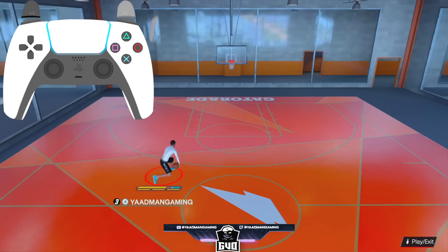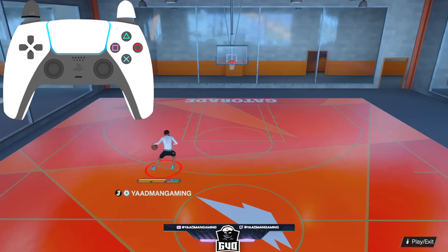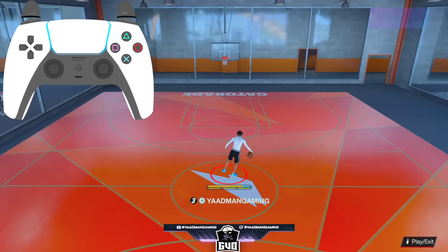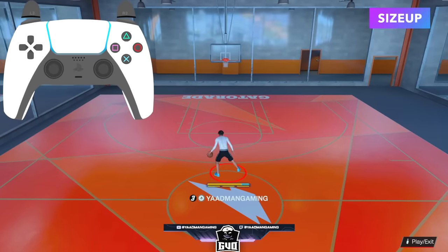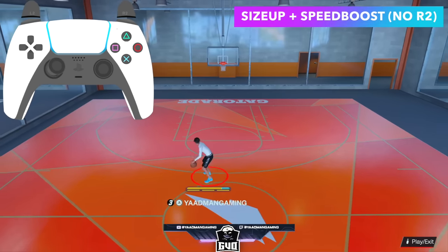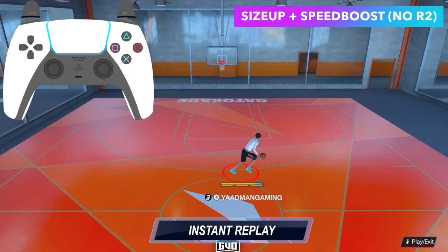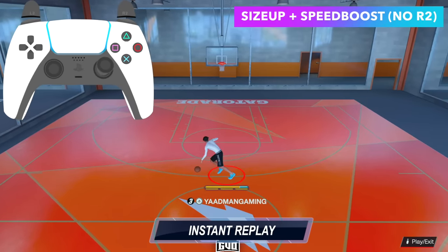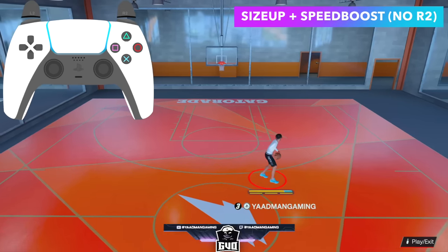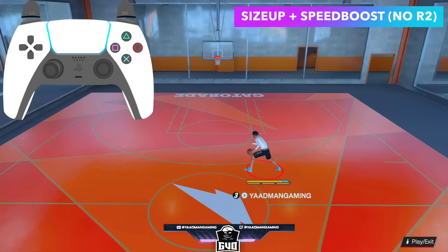This is the beginner dribble god section. If you want the more advanced stuff like tween spine momentum and all that, skip to the advanced section. Even the beginner section is important because there are some new moves in there. For the size up, flick diagonally up on the right stick to the opposite ball hand. You can do it without holding R2 this year. Flick up to the opposite hand on the right stick, use the left stick and pull it in the same direction, then rotate it down while running for a great speed boost every time.